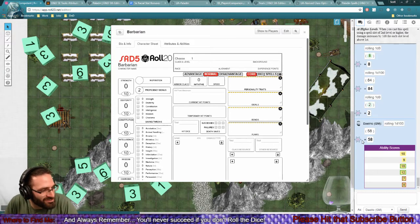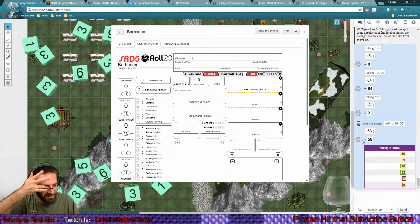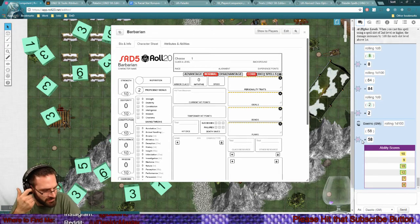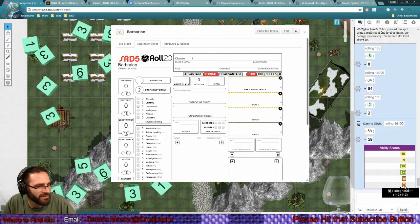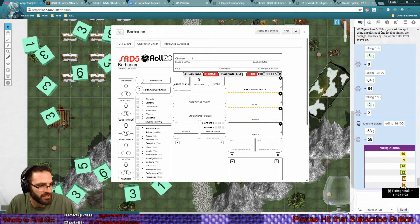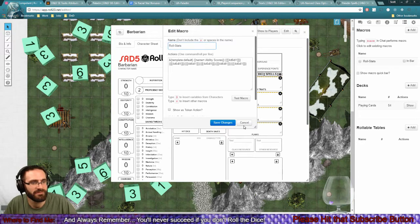Oh my god. So what's the rule about re-rolling stats? Is it if the total modifier is negative two, or under a plus two? There is a rule about it. A five is negative three, a seven is negative two, so that's already negative five right there, and a nine makes a negative six total. You can re-roll if your total modifier is negative two or lower. Alright, so I can do this without feeling like I'm cheating.